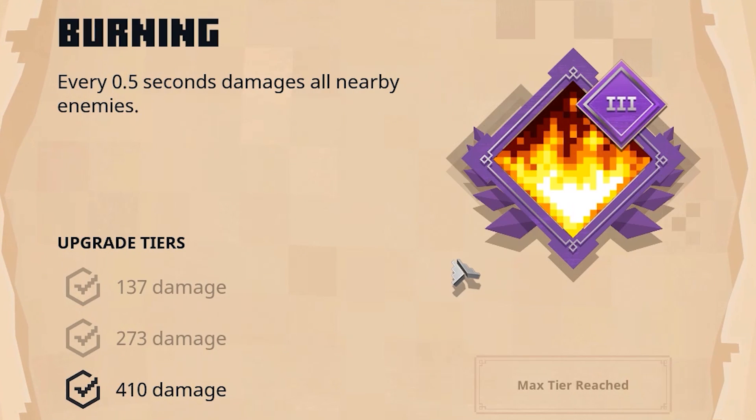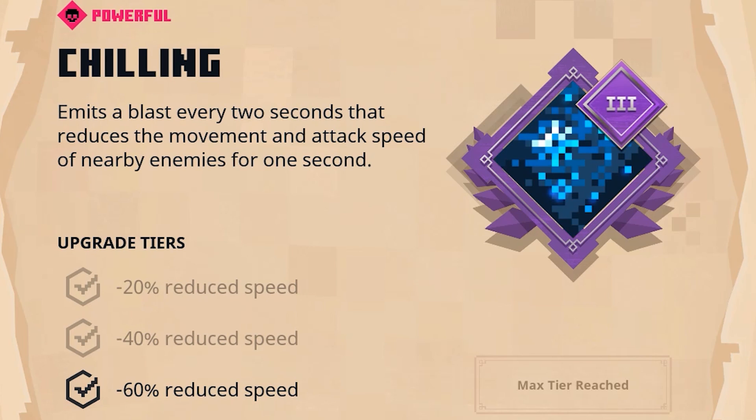The first enchantment to focus on is Burning, because this will allow you to deal damage to enemies all the time and will gather your souls. These souls are super important for the build because they allow you to clear mobs and heal yourself when you're in a tough situation. The second enchantment is Chilling — on Apocalypse Level 7, these mobs hit like a truck, and at full attack speed they will kill you for sure. You definitely need Chilling; it is super important for the farm.